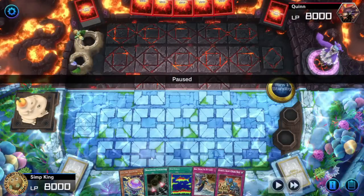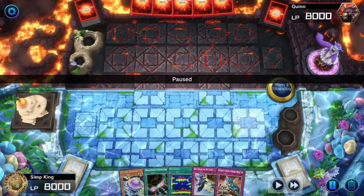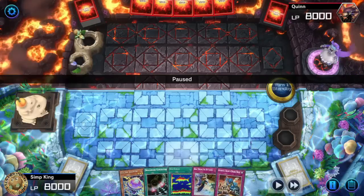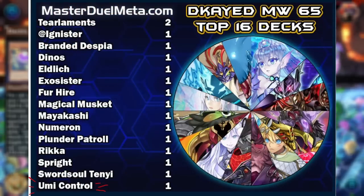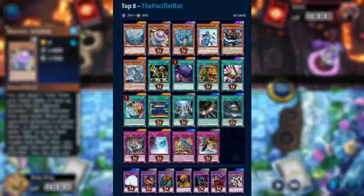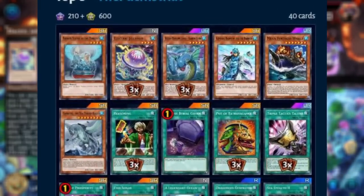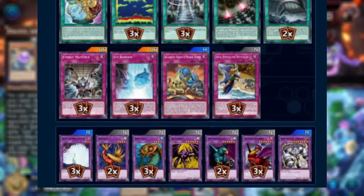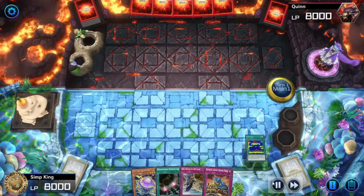Welcome to another video. Today we are doing a very spicy video because there's about to be a new ban list — it's time to upgrade Umi control again. You want to be playing the best Umi control list possible. This list was inspired by a list that got top eight at Meta Weekly: the Pacifist Rats deck list. I made some tweaks because I don't have all the cards. Let's check out the gameplay and some of the spicy cards — got Dragonoid Generator, let's go.